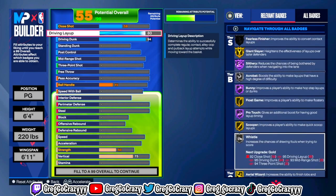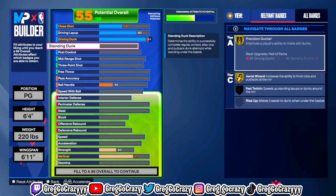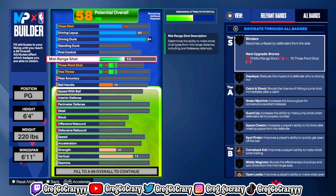That is important on this game. You also get Hall of Fame Pro Touch. Pro Touch helps you change directions in the air when you are timing layups on this build.